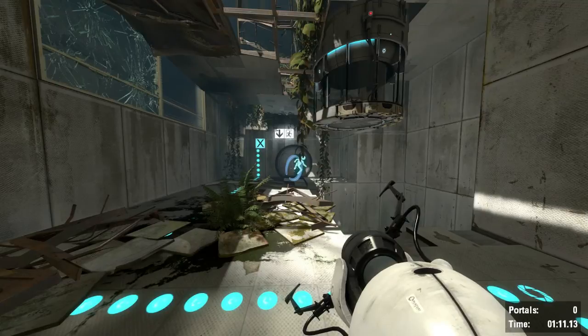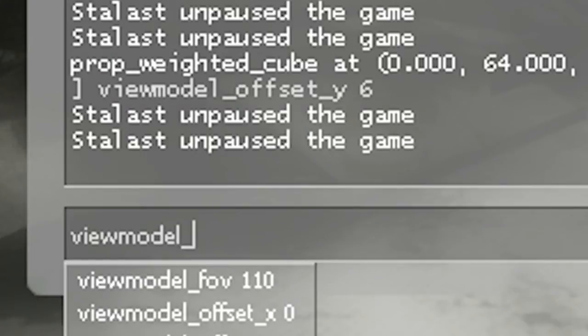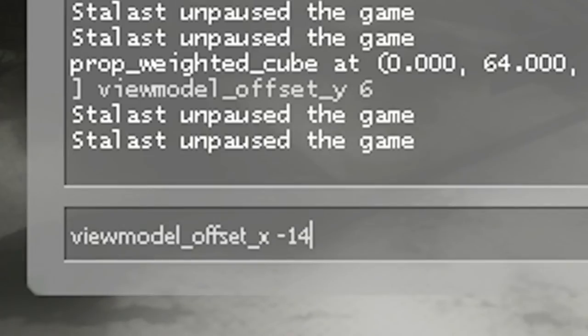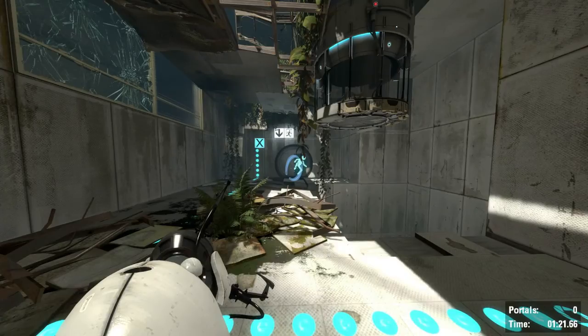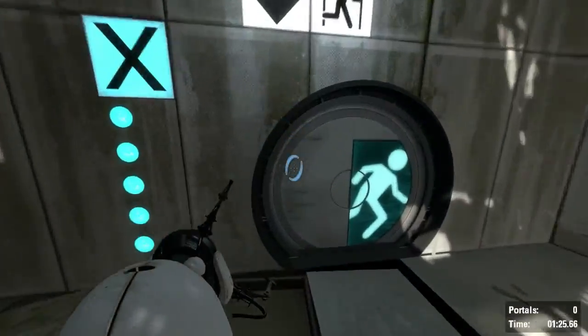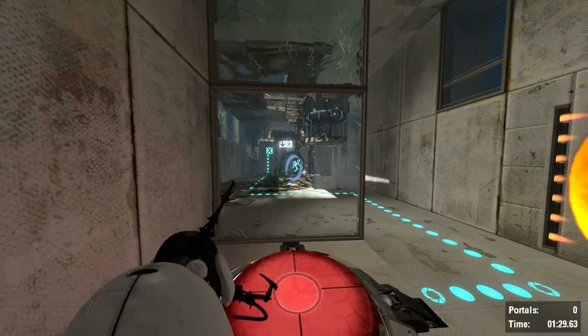Now, for all you left-handed players wondering how you can put your Portal Gun on the left side as if you're holding it with your left hand, here's how. You just type in viewmodel_offset_x and then negative 14. As you can see, it's on the left side — it looks a bit weird, but if you prefer that, then by all means do it.